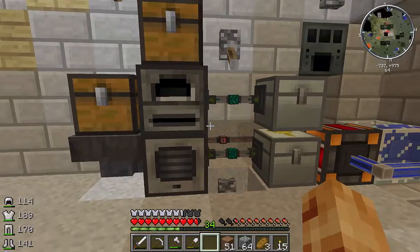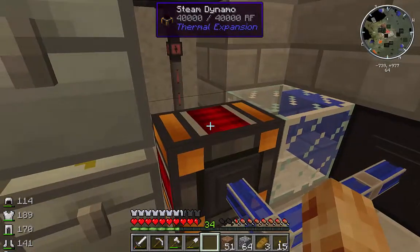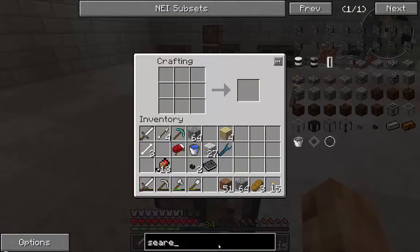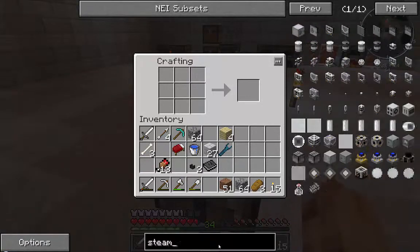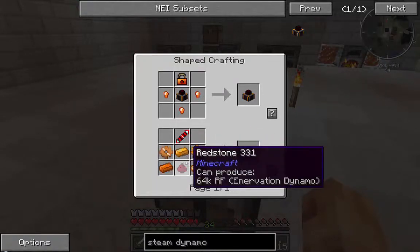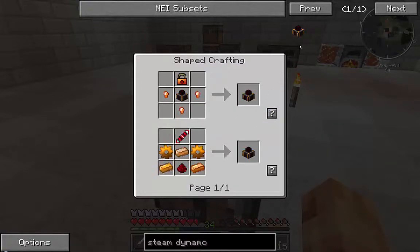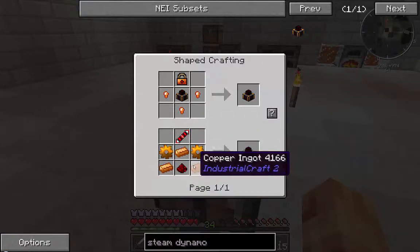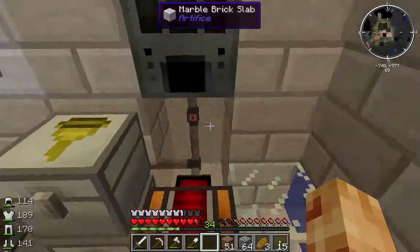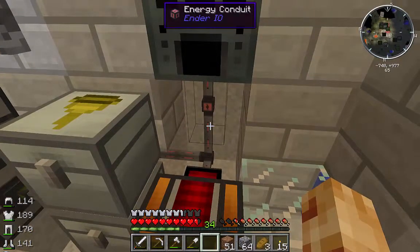So what I've done is I went ahead and created a steam dynamo to power our machines. To craft a steam dynamo it requires a ton of copper, some redstone, and a silver ingot, and all that kind of good stuff. I hooked it up to Ender IO cables - I just love the Ender IO mod, these cables are awesome, they're very compact and efficient.